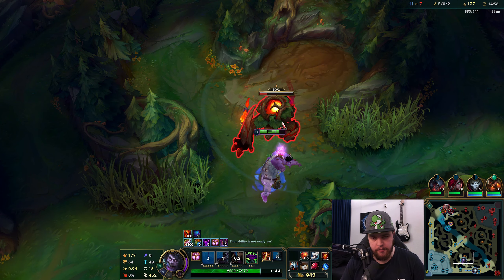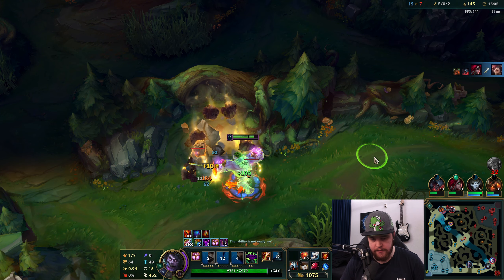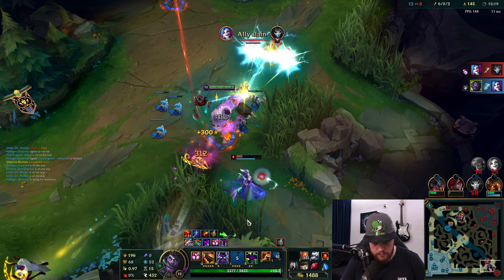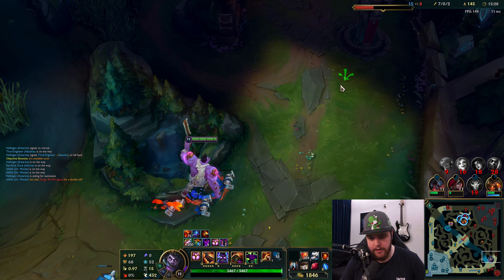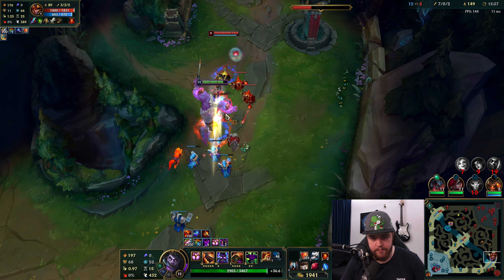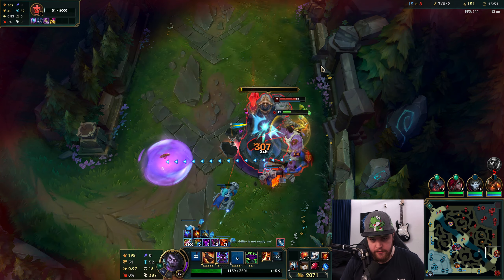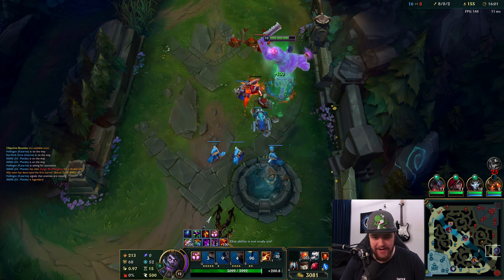I can definitely look for a double kill bot lane — I definitely need to help my Jhin here. Two procs, very solid. Jhin did die because I couldn't be there fast enough — just a little too slow. We're going to go for the turret. I'll take my free proc thank you — I actually get the deal here as well. I think I just hit the turret here, focus it down, then I ult and he just dies. Mundo is such a champion — as soon as you get the lead on this champion, what do you do against this?